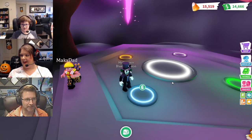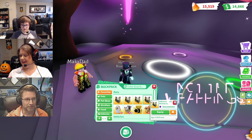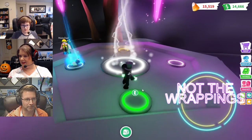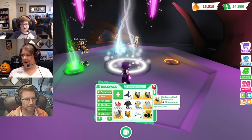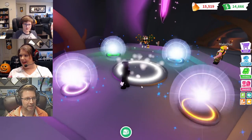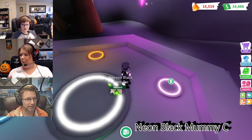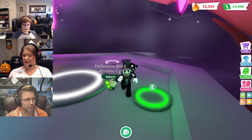We are gonna do black mummy cats! I wonder what glows on them. Probably their ears and eyes. Here's one, here's two — oh my gosh, yes! And here's four — kaboom! Oh yeah, and his tail. His eye looks so kind of creepy.